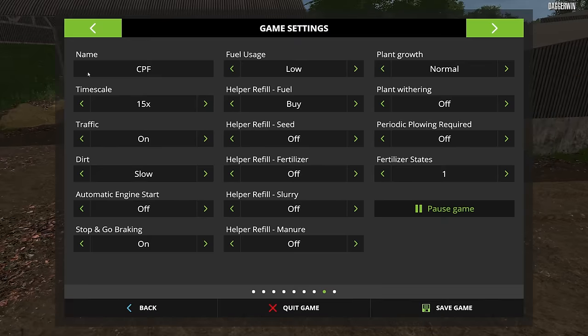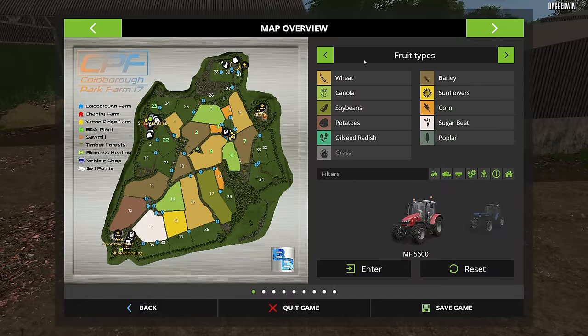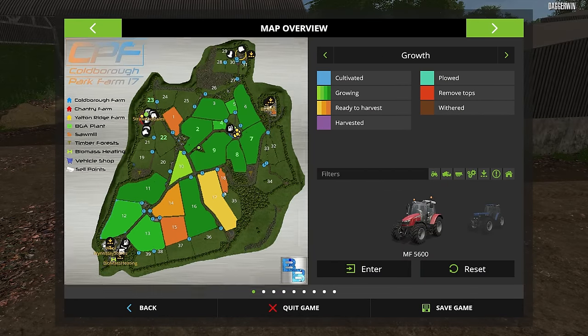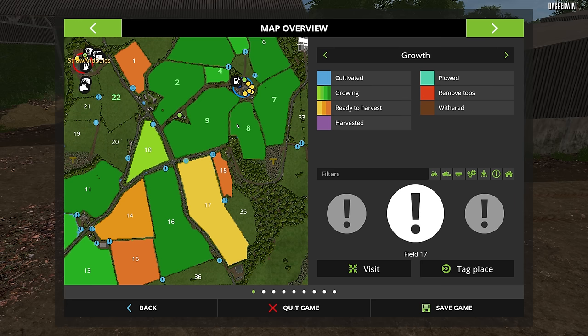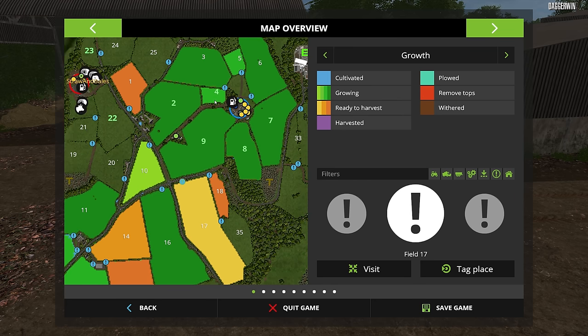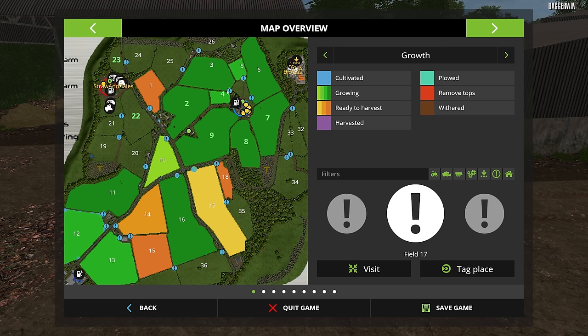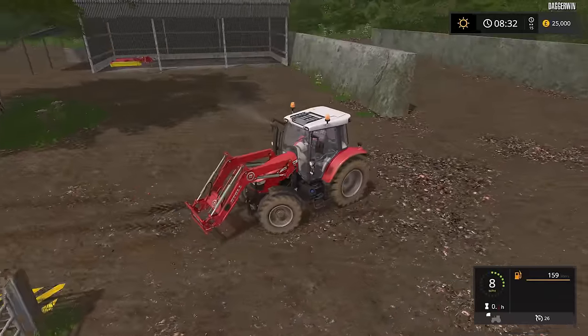Let's check the status of each field, just to see if they're ready to harvest or whatever. Yeah, they're mostly growing — in fact all of ours are growing, none of them are ready. So it looks like what we might have to do is a bit of mowing, possibly in field number 23, which is very close to us. We do have a mower just behind us.